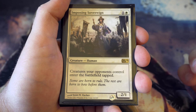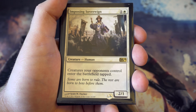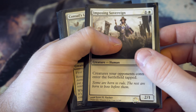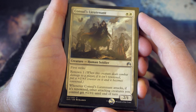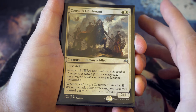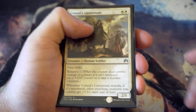Moving on to the two drops: Imposing Sovereign is a two-one for one and a white, which isn't fantastic, but creatures your opponents play enter the battlefield tapped. I wanted to have controlling features in white and he is fantastic - such an annoying nuisance for other players. Next we've got Consul's Lieutenant - a really nice card. The double white may be a problem early on but you get a two-one with first strike and renowned. When renowned, whenever he attacks all your other creatures get plus one plus one until end of turn.